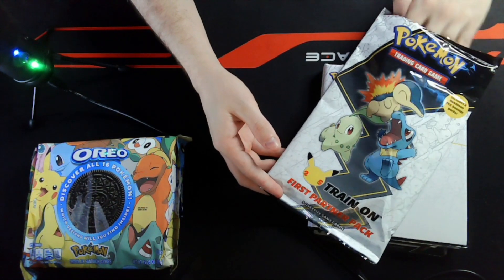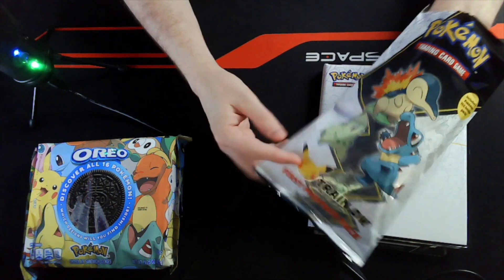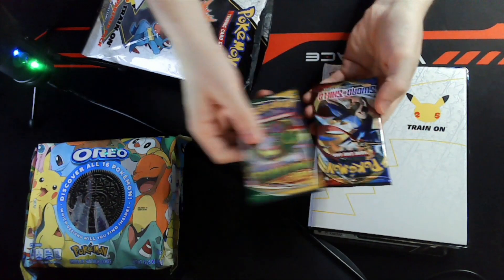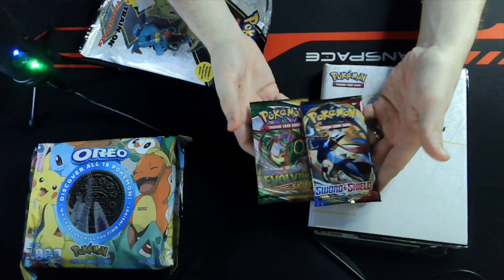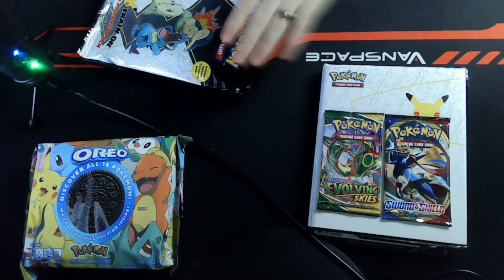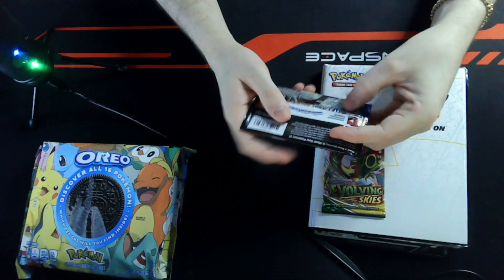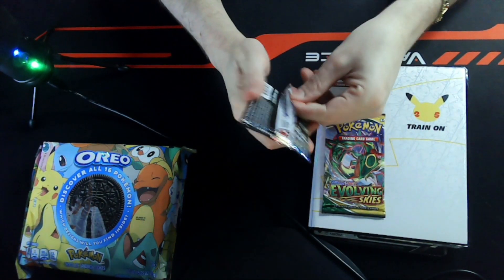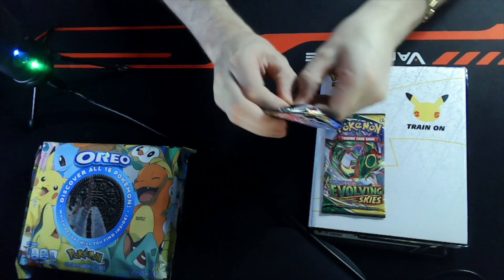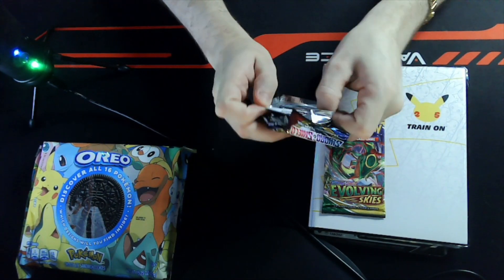As you guys know, the packs change with each first partner pack as the series goes on. So let's see what's in this one. Evolving Skies and a Sword and Shield pack, guys. So they moved past Sun and Moon — I think on the last one it was Sword and Shield and Chilling Rain. I'm super excited. I have a friend who recently opened a Sword and Shield out of a Jolteon tin and got a Rainbow Marnie.